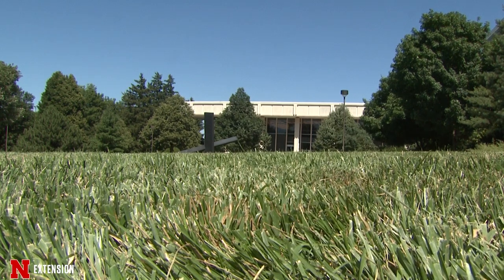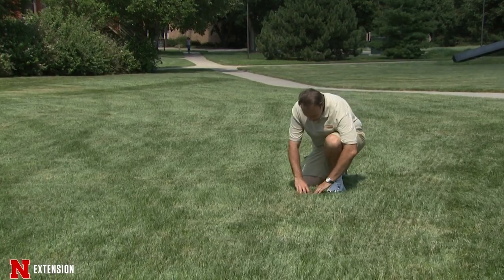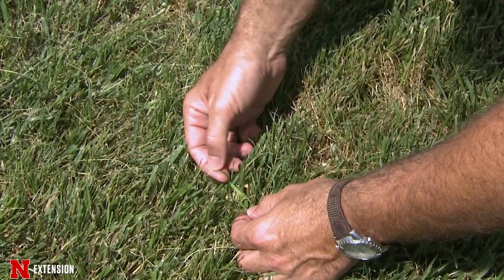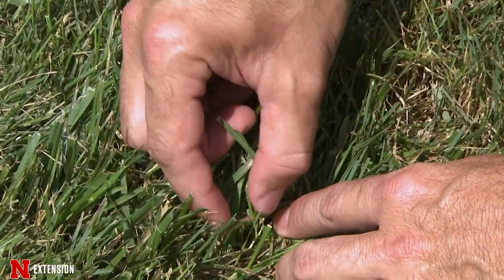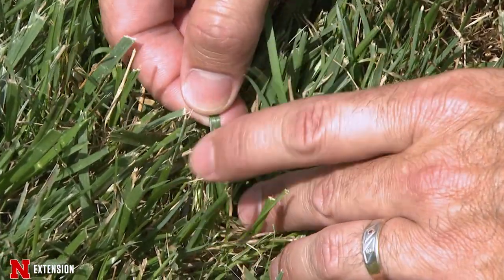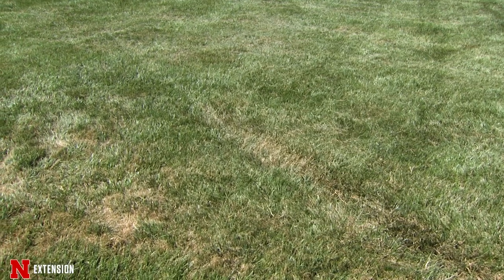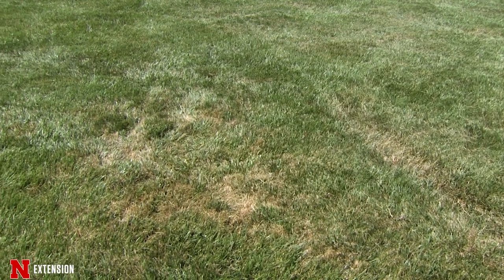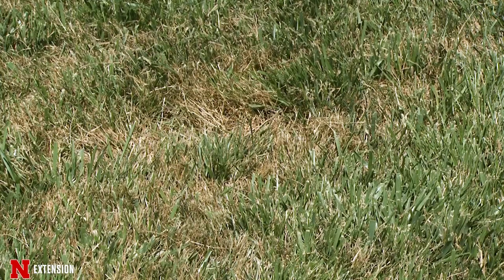The first disease I'm going to talk about is brown patch — one of the biggest diseases of cool season turfs across the United States. It tends to be active any time between May and September, and is most severe during extended periods of hot, humid weather. Infection often starts when nighttime temperatures exceed 60 degrees Fahrenheit, but disease really doesn't take off until we routinely have nighttime temperatures above 70 degrees but below 90 degrees Fahrenheit.